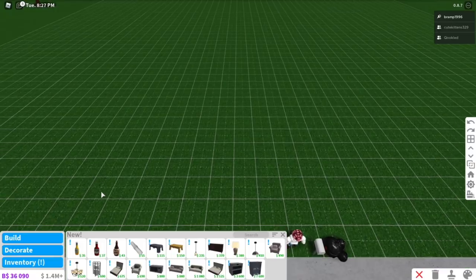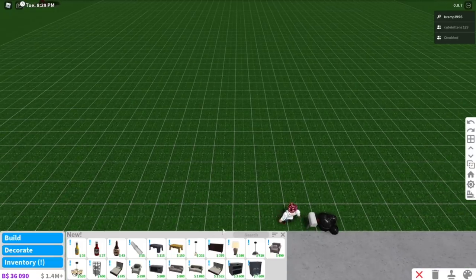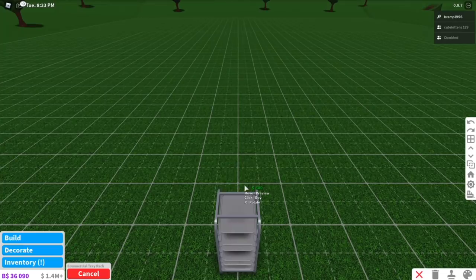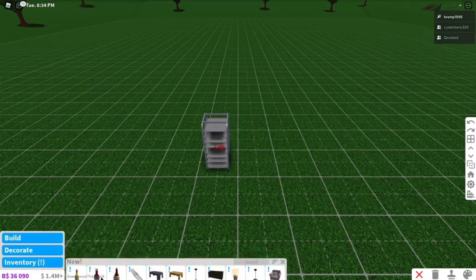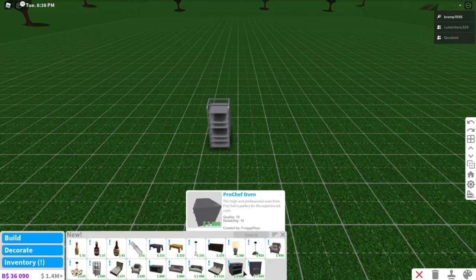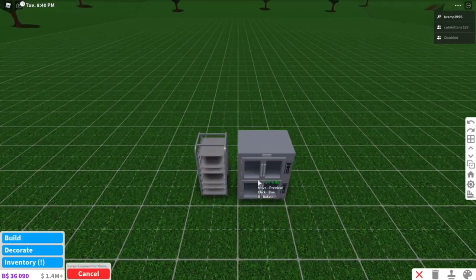Then going into build mode, there are some new items that we can play around with. These are all from the previous update, but now we also have a commercial rack that you can place. So if you have a restaurant, that's definitely a nice thing to have. We also have a Pro Chef oven and then the large commercial oven.